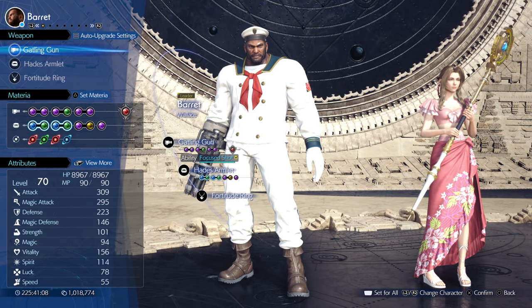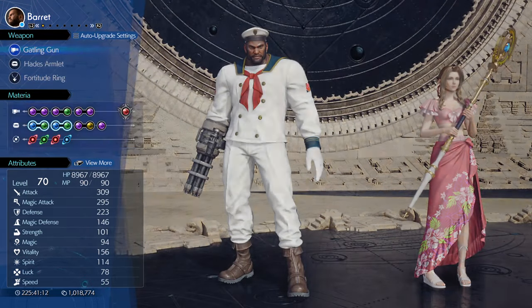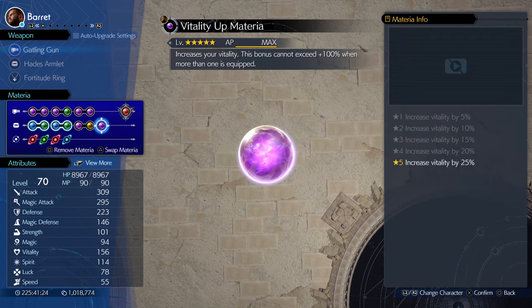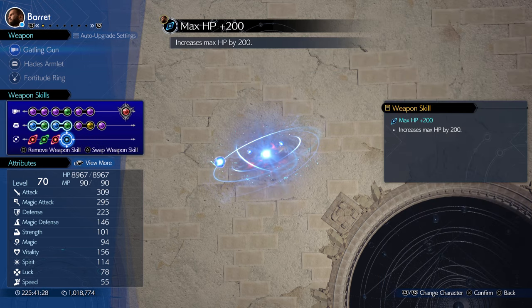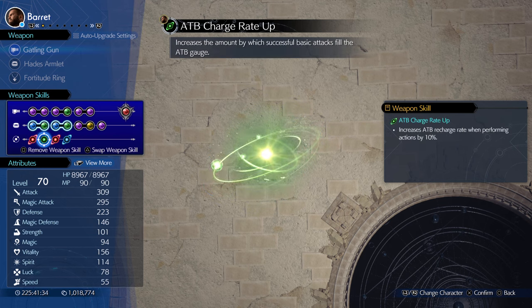Gatling gun has a really neat perk — he's not going to be doing a lot of damage anyway, but it has the weapon perk Overcharge Protection, which gives him the Protect status when he uses Overcharge. It gives him just a little bit more defense, not that he needs it. He's got 223 defense, a Vitality Up on one of these slots. He's going to be very resilient — able to survive when everyone else dies and raise them.